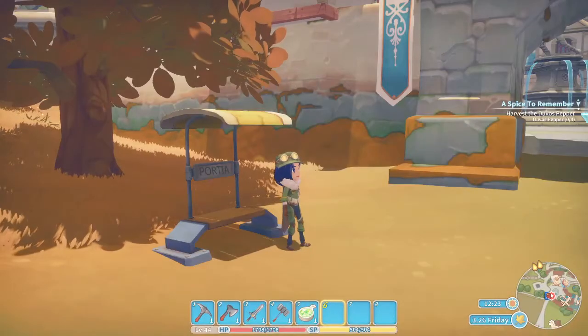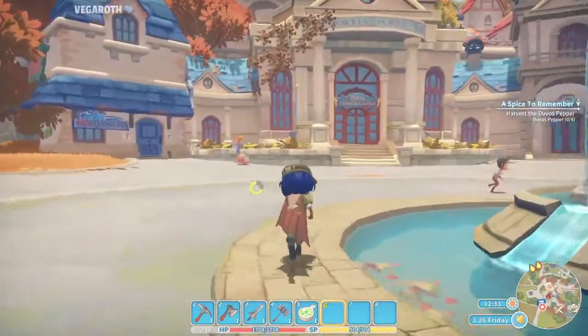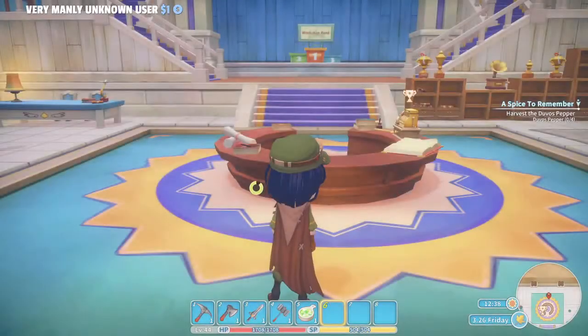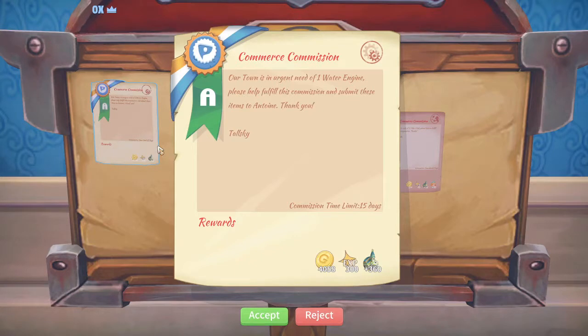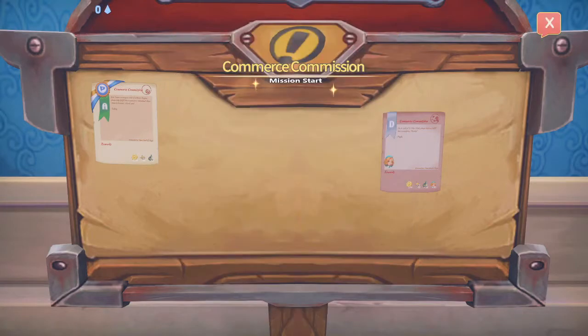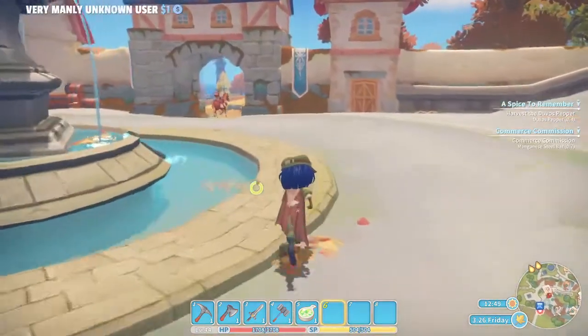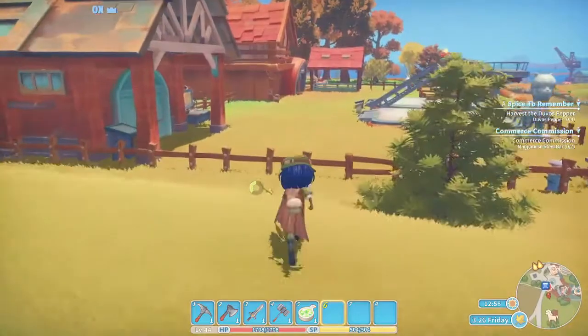It's 12 o'clock on a Friday. So let's grab a commission — it has been a while since we've taken one on, and those are always quite nice. Can you guys remember, like, a season ago, when we were running around every single day with QQ to make him smaller? Anyway, a commission for a manganese steel bar — I've got many of those laying around, so this commission is no problem at all. And by the time we grab the manganese steel bar, we might be able to deliver off the devil's peppers as well. Two birds with one stone.